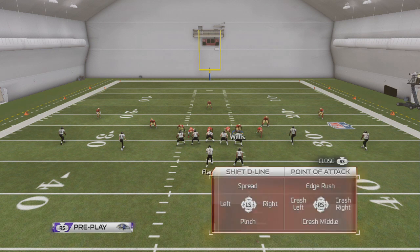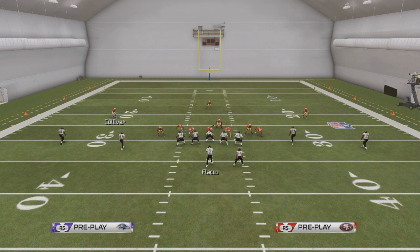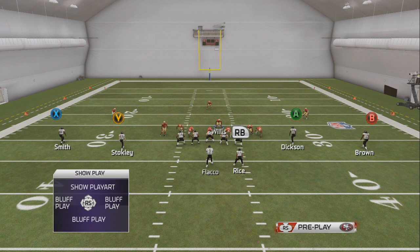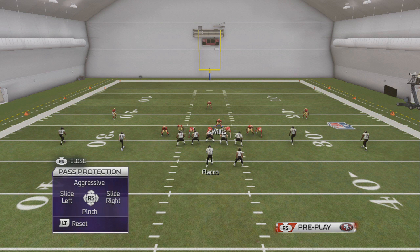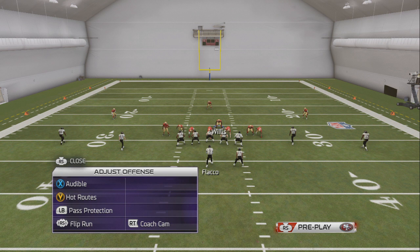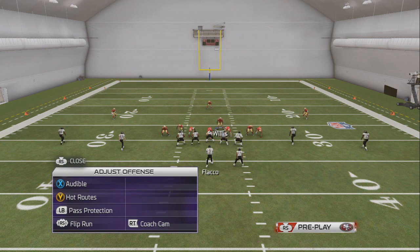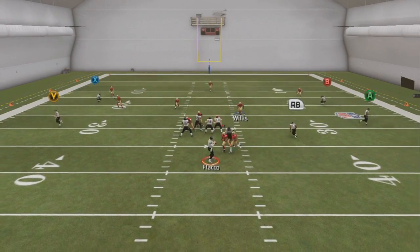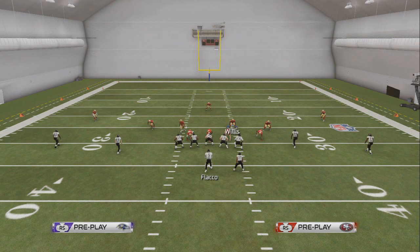Just to show you really quick, this cannot be slide protected against. So check this out — I'm just going to send single edge, running back is not going to be blocking. Let's say this single edge is coming off the right, so pre-play, pass protection, slide right. Normally this stops a lot of nano blitzes and things like that, but as you can see it did not stop it — it actually hurt them even worse. Two guys got free off the right edge.